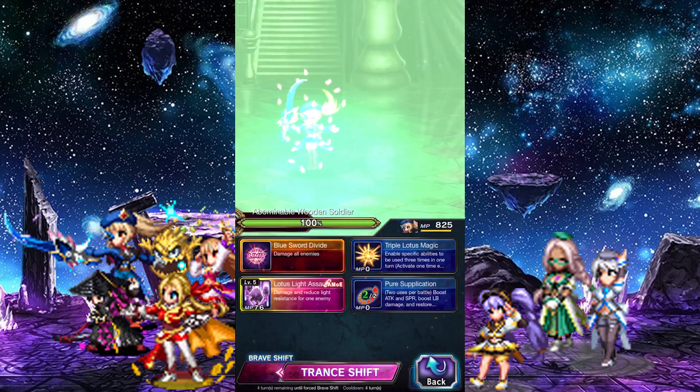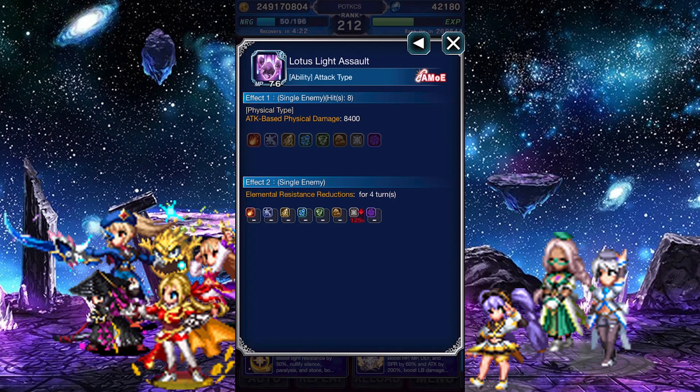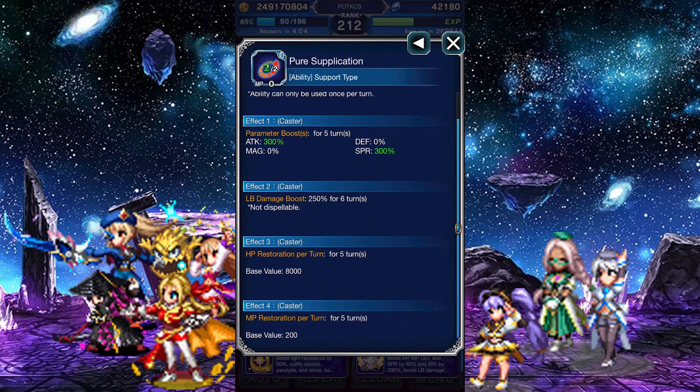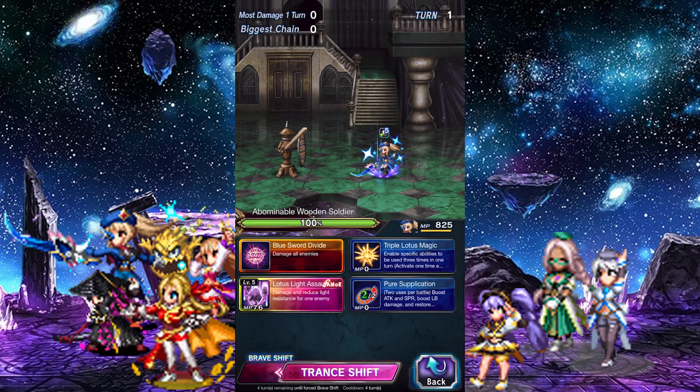Blue Mage Venus Brave Shift has a 4-turn duration and a 4-turn cooldown. Lotus Light Assault is a physical attack that scales off her attack stat and chains of Absolute Mirror of Equity. It also lowers the enemy's light resistance by 125%. However, the attack itself is non-elemental, so you will need Light imbue beforehand. Pure Supplication can be used twice per battle. It boosts Fina's attack and Spirit by 300%, boosts her Limit Burst damage by 250%, and gives her a tremendous HP and MP regen. She has no magic spells, meaning only 2 abilities.